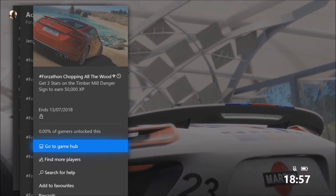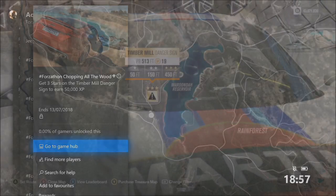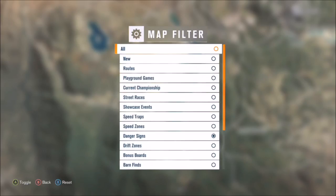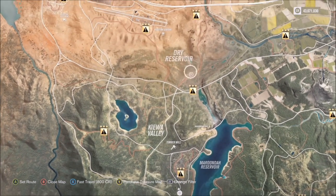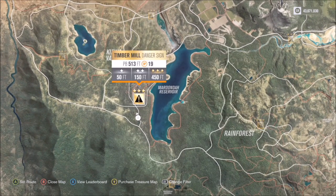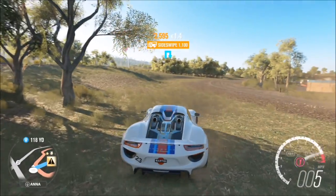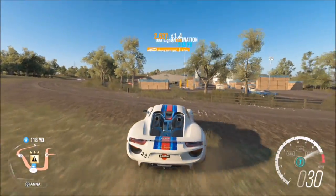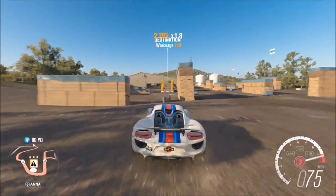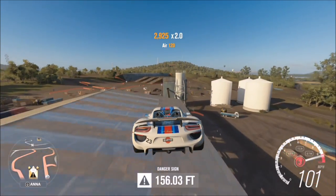The final challenge is a little bit trickier — it wants you to get three stars on the Timber Mill danger sign to earn 50,000 XP. If you get this first time round you are very lucky or very skillful. You can see where it's located — it's just below the airfield again. It wants you to get 450 feet to get three stars. I recommend you start just back here a little bit.